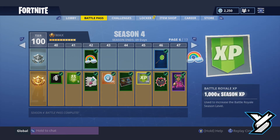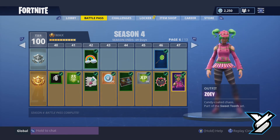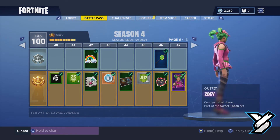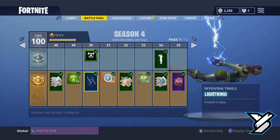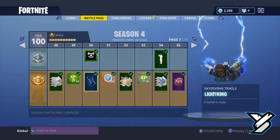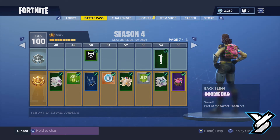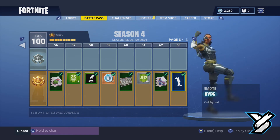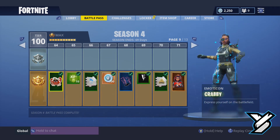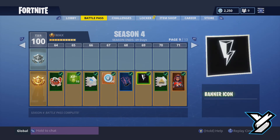Then we got some more spray paintables, some more emojis, Lollipopper, Sweet Sweet Victory, and some weird candy-coated chaos — part of the Sweet Tooth set. And then there's like a Thor-themed skydiving trail, which is pretty cool. More V-Bucks, a spray paintable that I really like, a candy backpack. Another dance — all these dances that people are getting famous for. More spray paintables — look at that nice little window. You got some hearts.